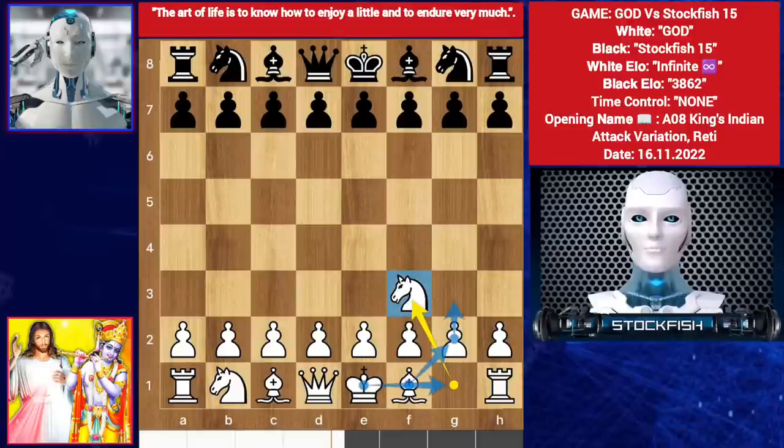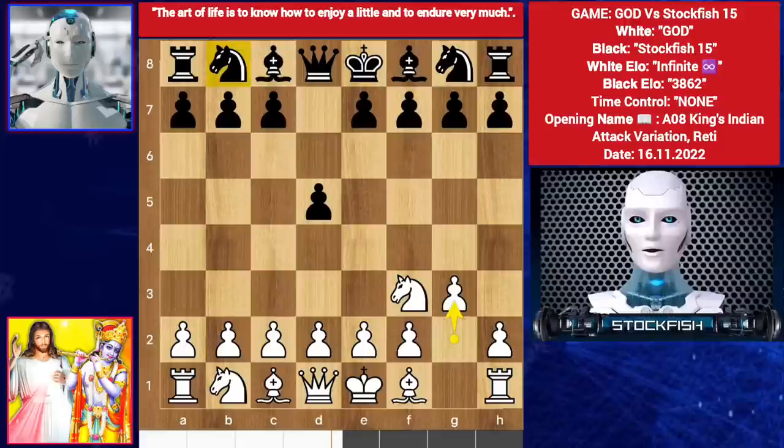Now you have these moves: d5, g3, knight c6. Then e5 is a boring move because of d4, so we have the better move c5.